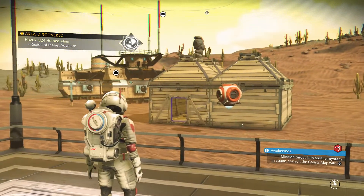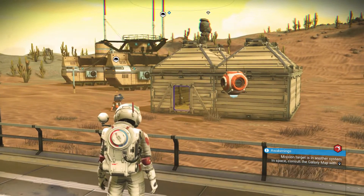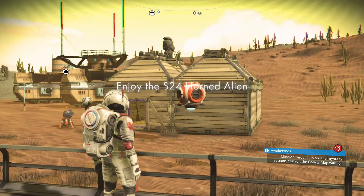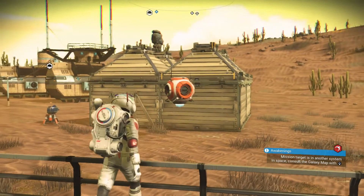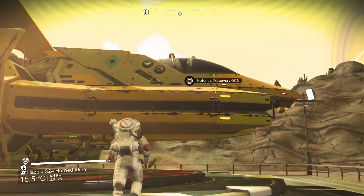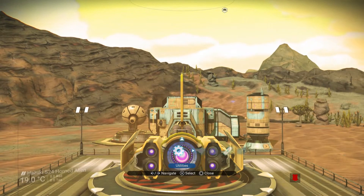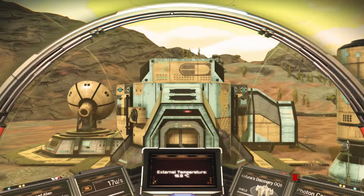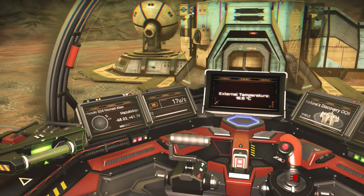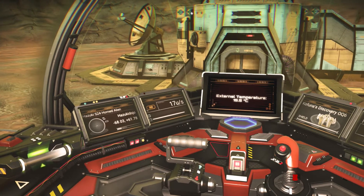For people on PS4 Normal, this base will be here — as you can see this is such a new save I haven't even got the metal building parts yet. If you're on Survival, Permadeath, or Creative you'll find the combo, but if you're on Xbox or PC you will need this. The coordinates are minus 68.03, plus 61.78, which is where you'll find this minor settlement.